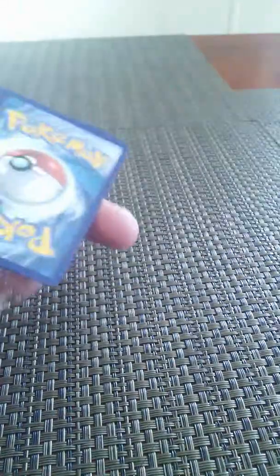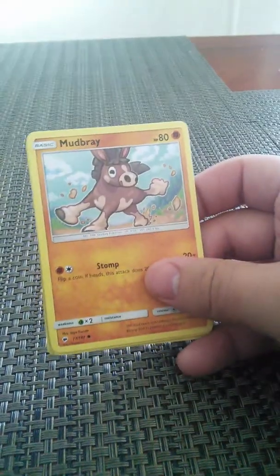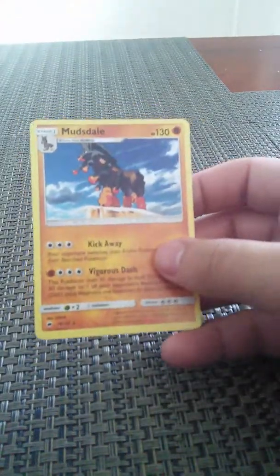Next pack, we got Burning Shadows. Yeah, now it's getting interesting — I really like this booster set. We got Grass Energy, Braviary, Charmeleon, Wobbuffet, Magikarp, Mudbray, Alolan Rattata, Pansear, Caterpie, a Reverse Gloom, and a Muzzle.